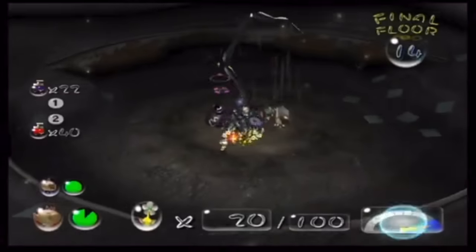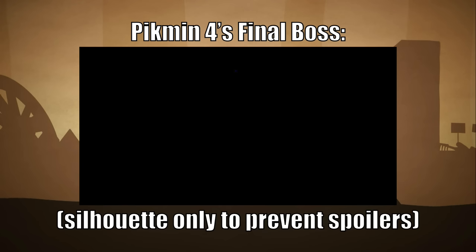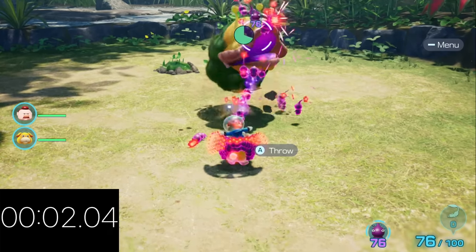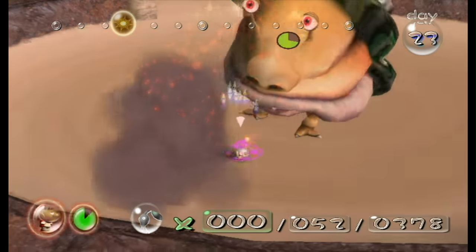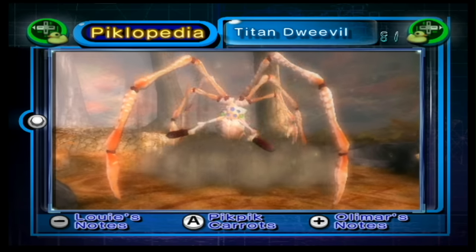Number 12, the Titan Dweevil, was the final boss of Pikmin 2 at the bottom of the Dream Den. Though the stories of Pikmin 2 and Pikmin 4 mirror each other, they thankfully do not share the same final boss. This makes sense because of how upset fans were when the Emperor Bulblax was brought back as a downgrade in Pikmin 2 from its Pikmin 1 incarnation. They definitely did not want that scenario repeated, so they let the unique things of the past stay unique.